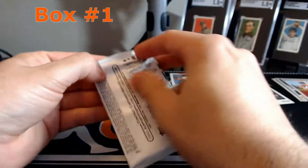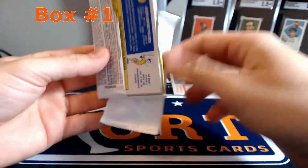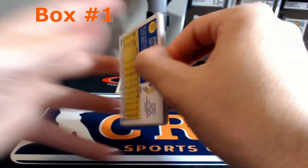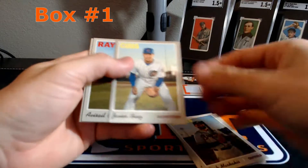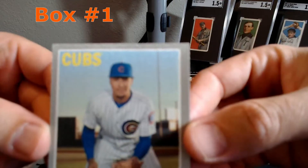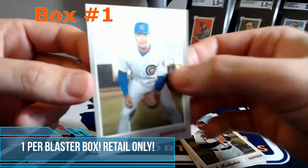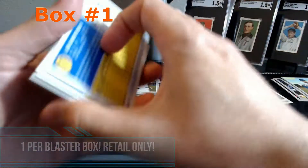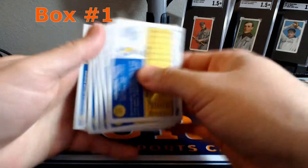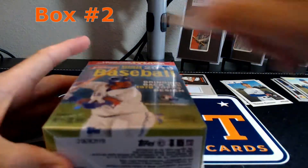Last pack of the first box - and it's a cloth bias. These cards are kind of cool, it's different looking. Okay, box number two.